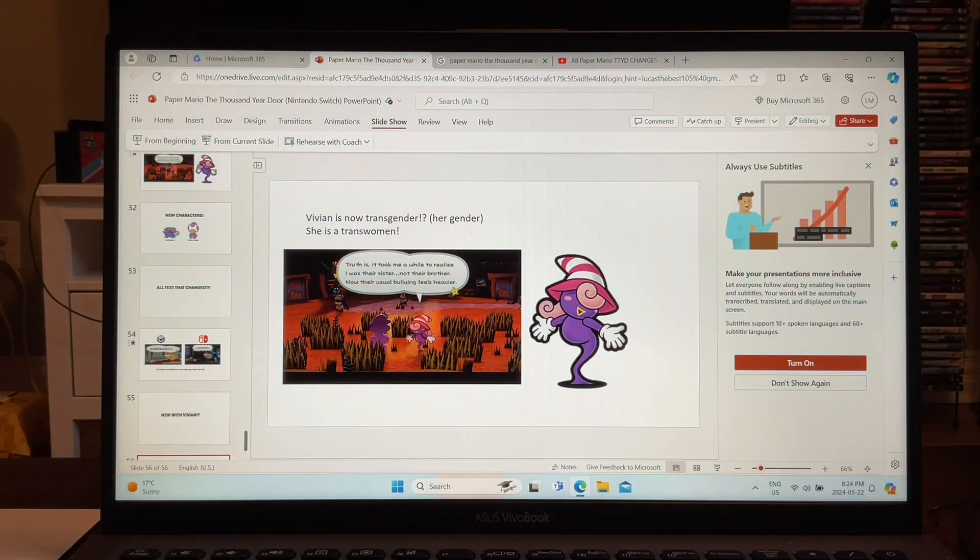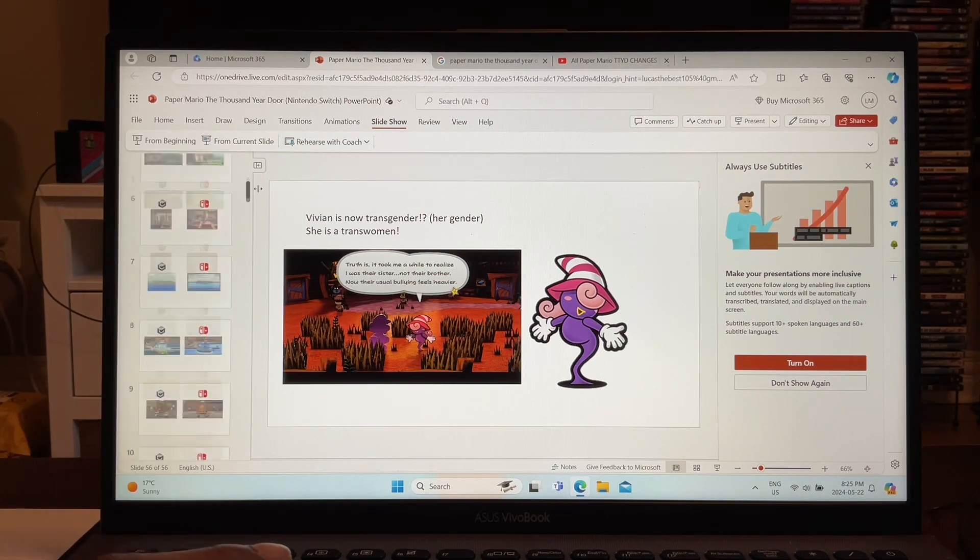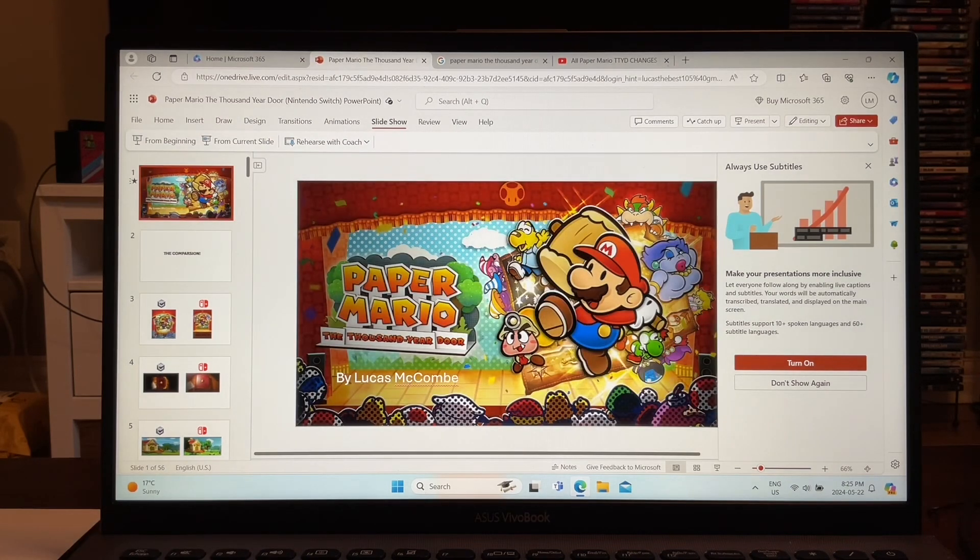And there you have it — that's all the new information I added to my PowerPoint. It turns out it's too late to add more because the game is releasing tomorrow, so I don't want to spoil myself too much. I'll still add some more stuff to my PowerPoint since I don't want to spoil myself a whole bunch. Hope you guys enjoyed Part 2 of the Paper Mario Thousand-Year Door PowerPoint. I hope you guys are getting super excited for tomorrow — I know I am. Enjoy the video, hope you guys have a good rest of your evening. Good night, and Paper Mario is upon us. I can't wait.